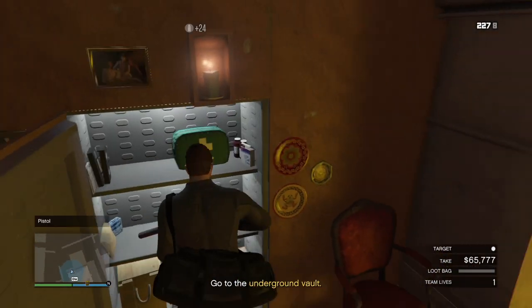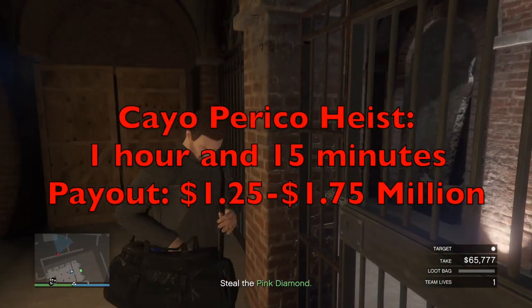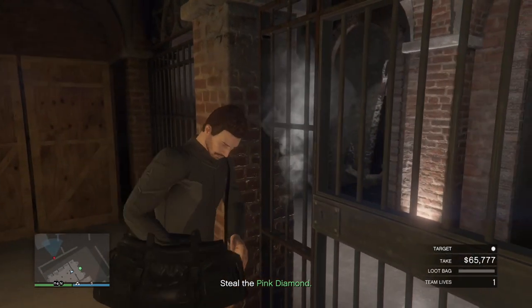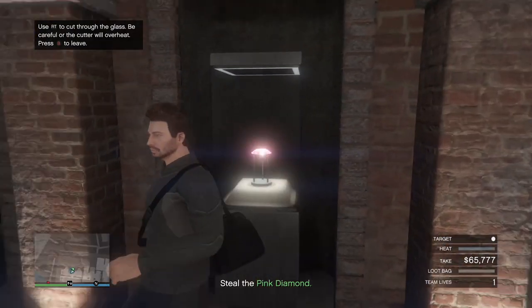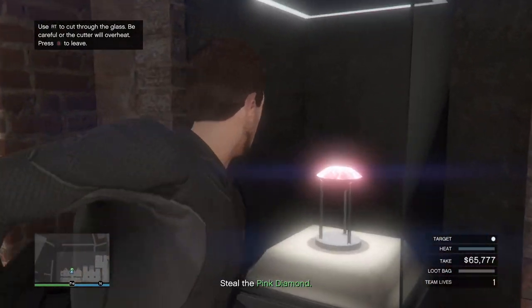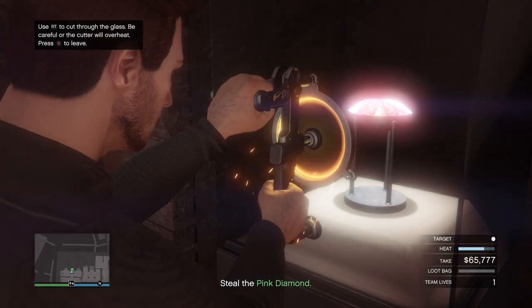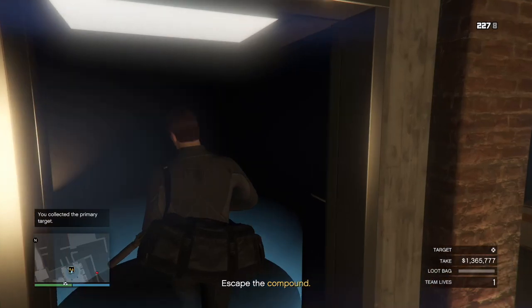The Cayo Perico heist and its setup missions generally take around an hour and 15 minutes to complete, but it is possible to do it in under an hour, and you can usually make between 1.25 and 1.75 million dollars per heist, depending on the vault content. In order to do the heist that quickly, you should only do the required prep since you really don't need any of the other ones after you've done the heist a few times and learned what to do. I've got a guide for the heist, and you can check it out in the link in the description below after this video.